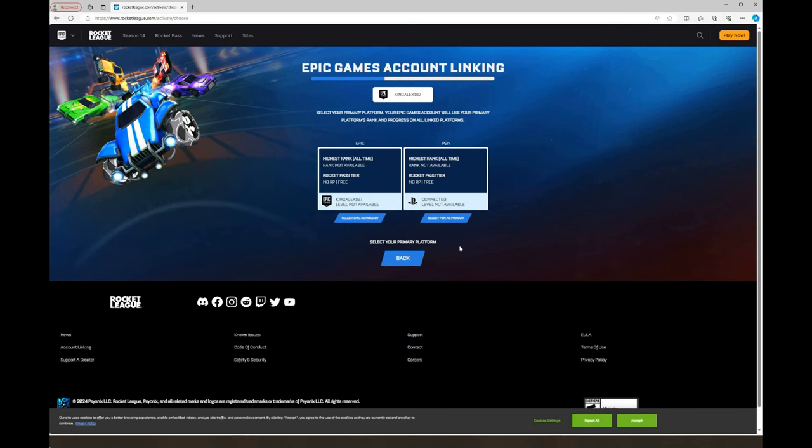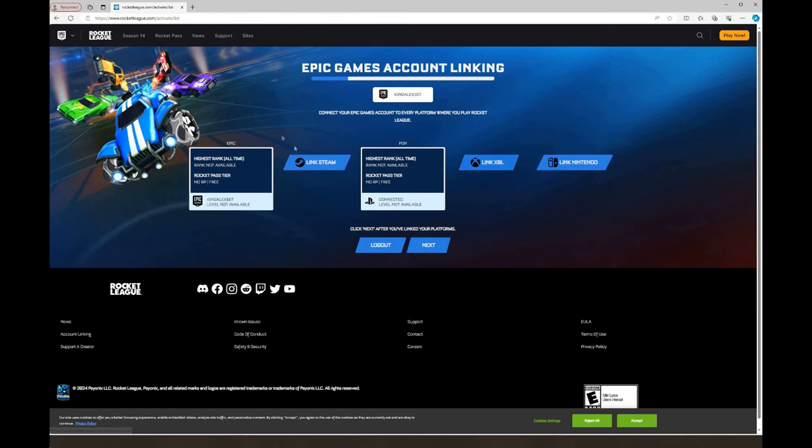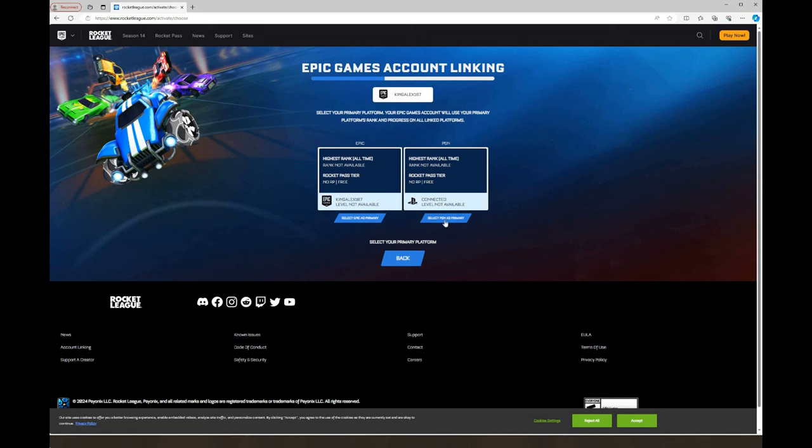Once I click on next, it's going to ask me which account do you prefer. You're going to choose whichever one. If you choose Epic it will still give you the car, or you could choose the console that you have. I'm going to choose the console because I'm playing on PlayStation. So if you're playing on Xbox or Nintendo it will show you right there. Just link your account and then select your account — I'm going to select PlayStation.